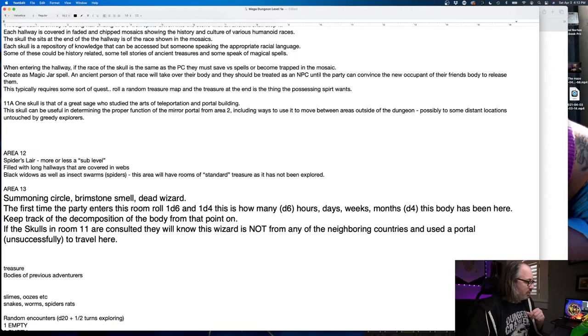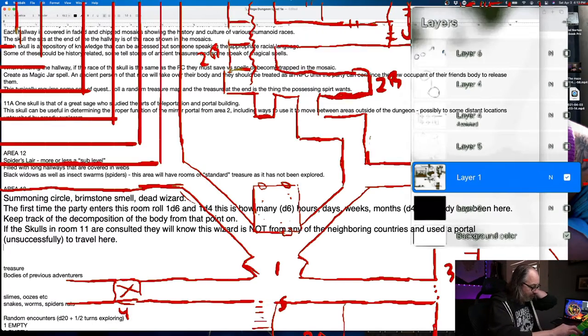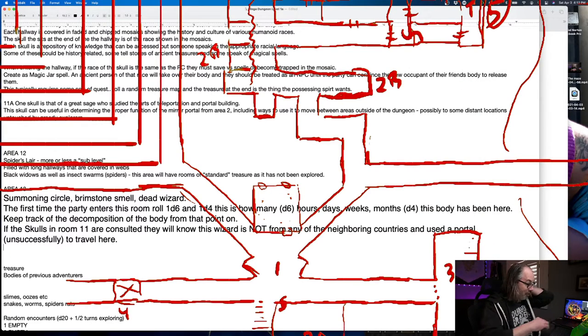We could add some treasure on the wizard if we want to entice players. It is very, very close to the entrance. So whether or not you want to put treasure on this wizard comes down to how long he's been there.